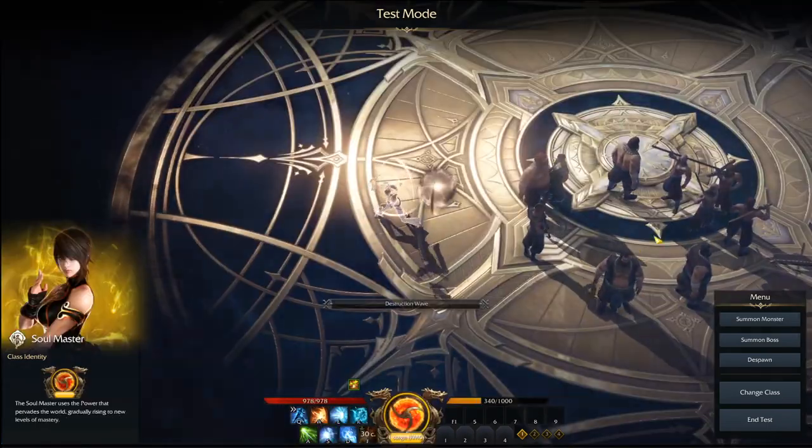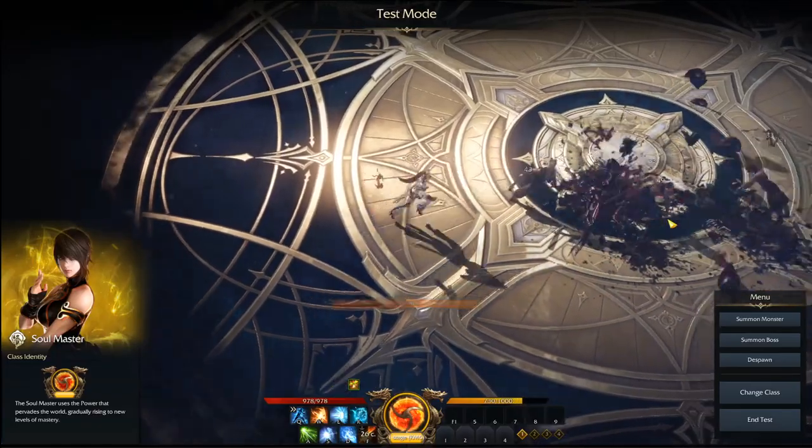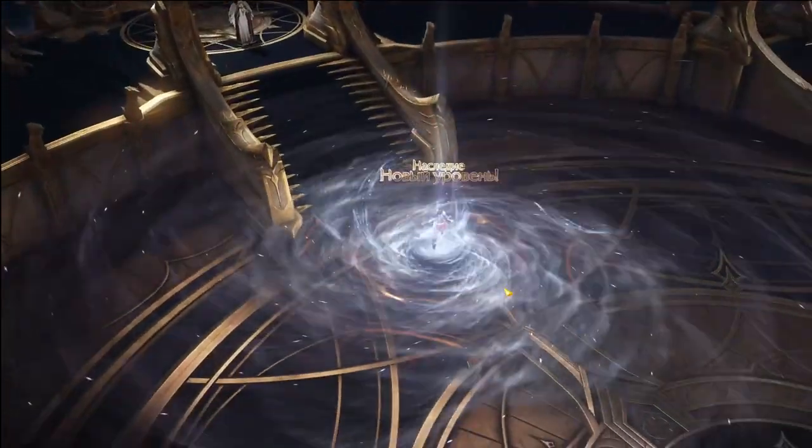Later on, Trishan doubles up as a training area and also lets you measure DPS, so it's really good for experimenting with your class to find a build that you like. After you've chosen your subclass, you start your main journey, which will level you up to level 10.